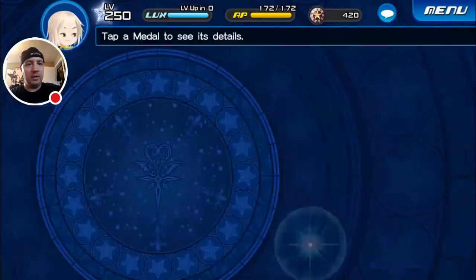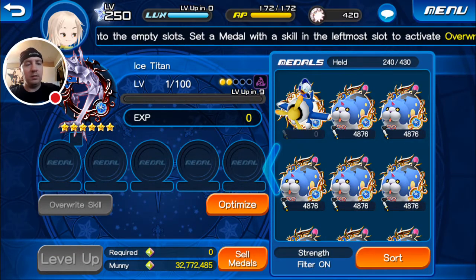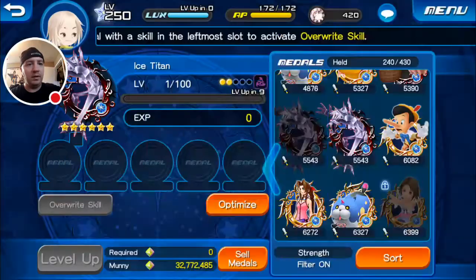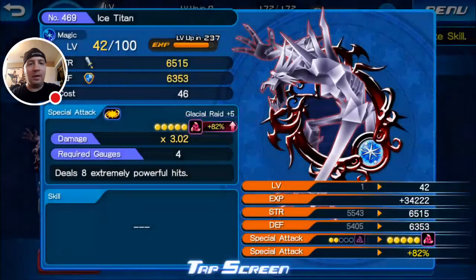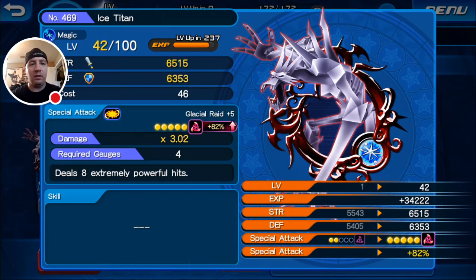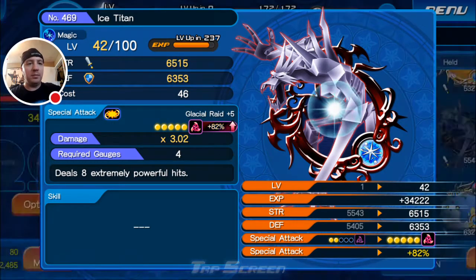Ice Titan's the last one in magic. This is our first guilt roll on our Ice Titan. What do we got? 82 — that's not bad at all! I will take that 82%; that's a pretty good high-mid guilt roll on him. He has a damage multiplier of 3.02, costs 4 gauge, and deals extremely powerful hits in AoE. Depending on how much he's going to do later on, I may end up switching him in and out with my Hag as my strongest magic hitter just for the AoE. Pretty pleased with that one.